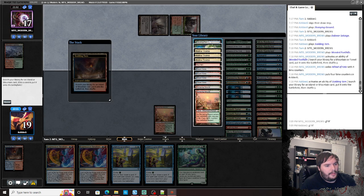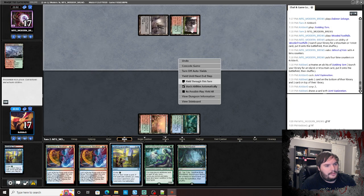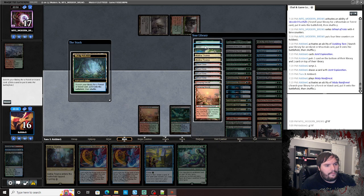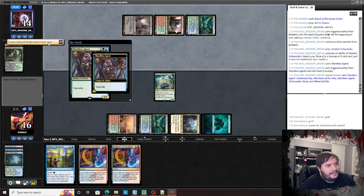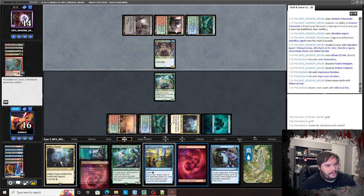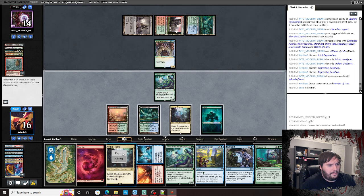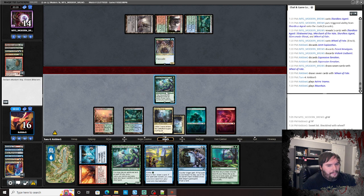Confused — didn't we win last game? Why are we on the play? Wheel of Fate suspended. Crack the Tarn, grab a Breeding Pool, cast the instant-speed Joint Exploration — that's kind of weird, I could have gotten both. Works. Misty, crack the Misty, grab a Forest, Dryad, go. Charlotte's Agent gets himself — we're gonna see a Wheel of Fate. No dredgers — sweet. Looking good for us. We play tap land, Mountain, ship it.